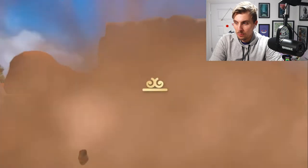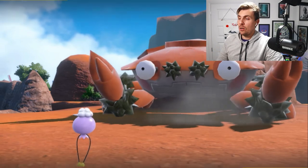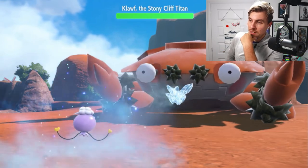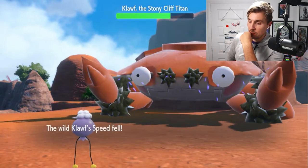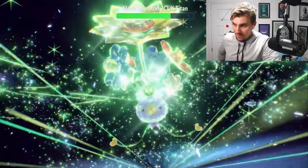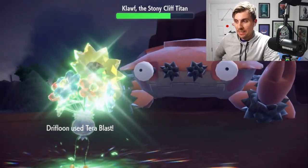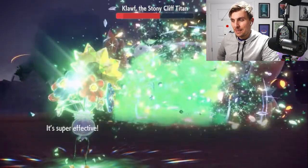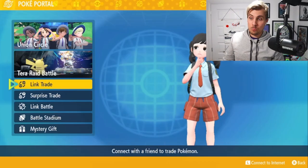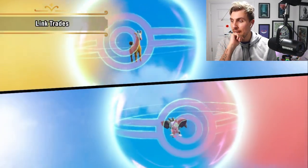Then we get a bit more about battling the Titan Pokémon and see more of the new move Tera Blast, which is going to be a big part of Terastallizing. We see icy wind as an example doing decent damage to Klawf, and then we see a Grass-type Tera Blast being used. I'd probably guess around 60 base power for Tera Blast — it does get STAB on top of it — but I'd say between 60 and 80 base power, probably not more than 80.